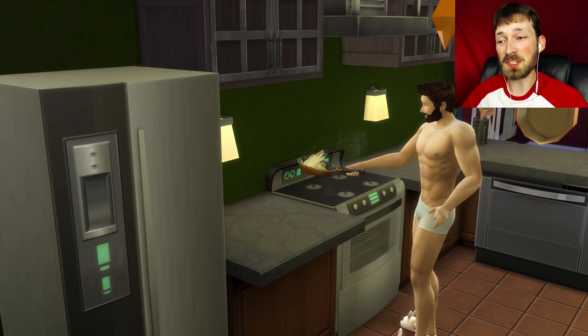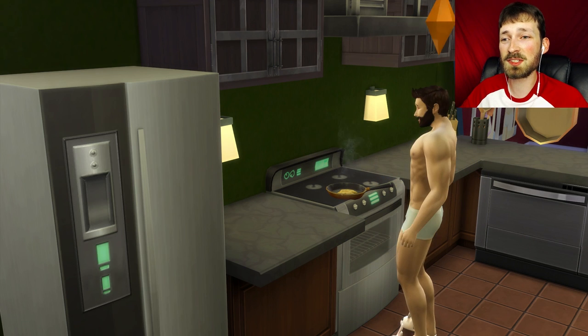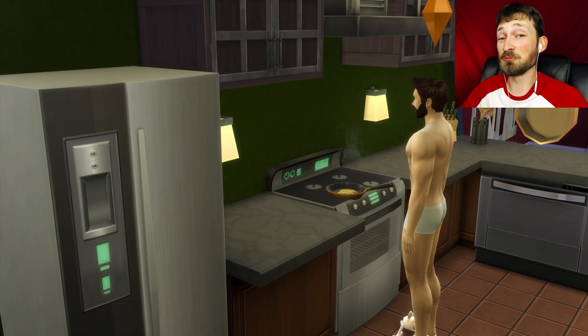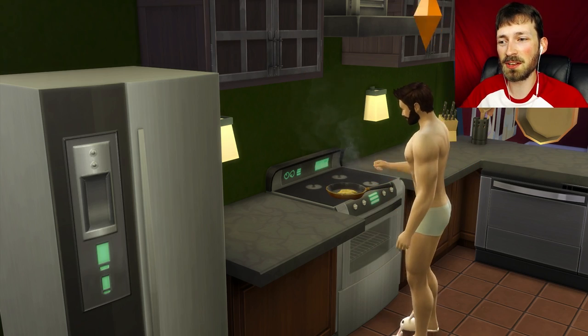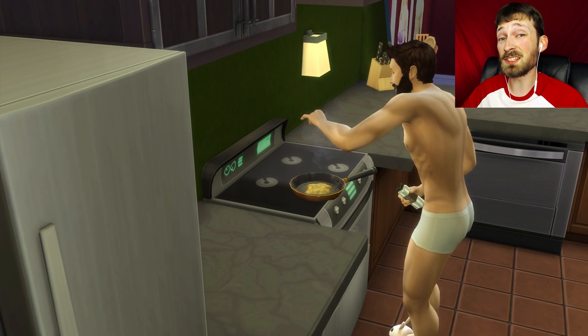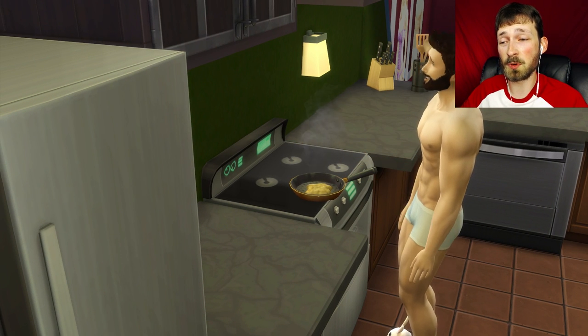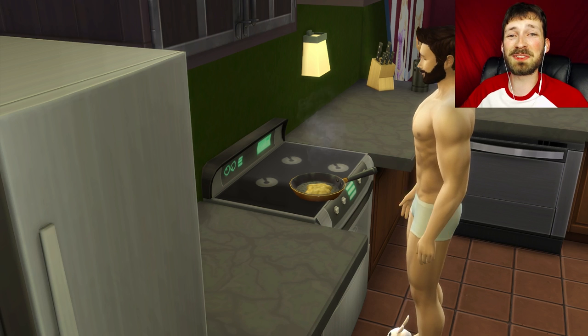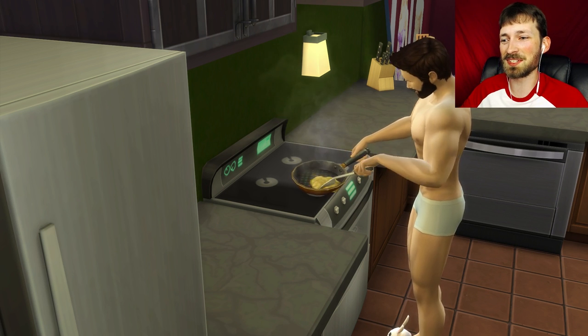We're gonna be able to follow Apple and Tommy to school and see what that's about. I downloaded a high school and put it into our neighborhood — I've tested it out and it works and looks really cool, but I haven't done anything yet. I don't know what the interactions are gonna be like. Apparently it's supposed to generate teenage Sims for your neighborhood, fill up the classes, and give you teachers and stuff like that. I'm really looking forward to seeing what it's about.